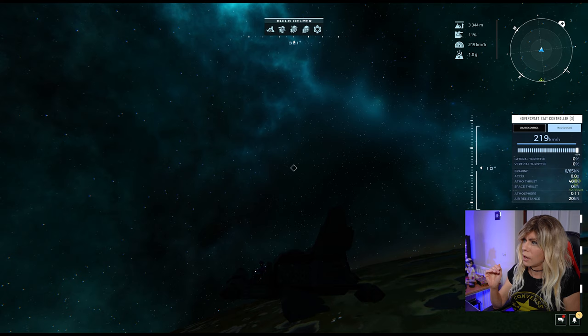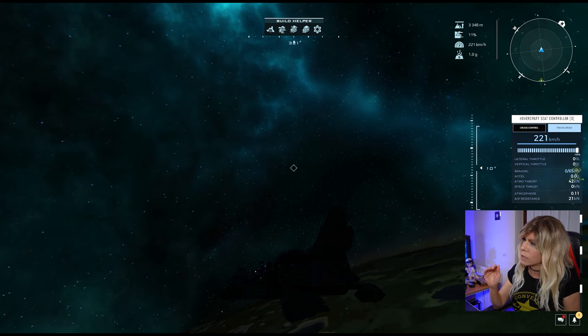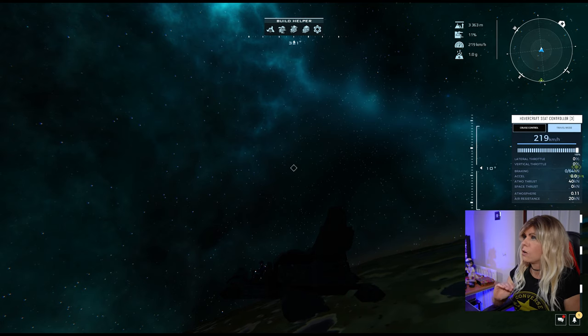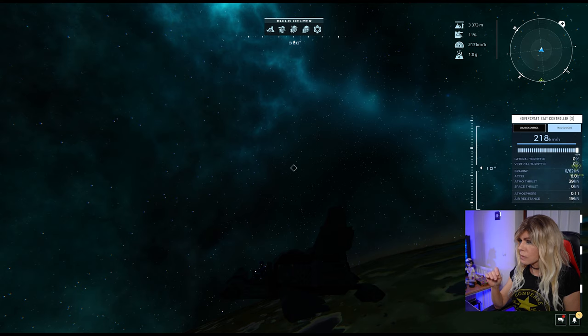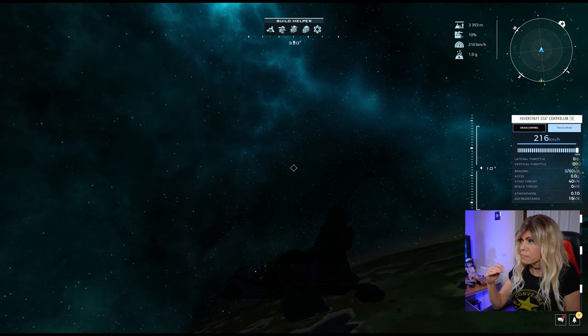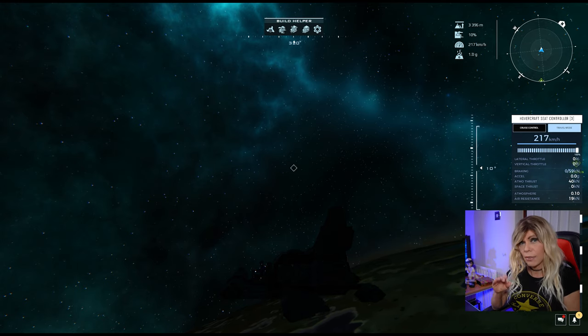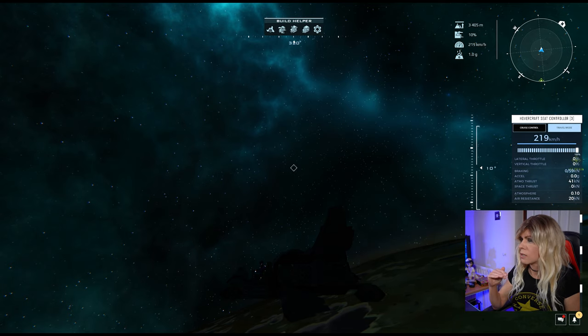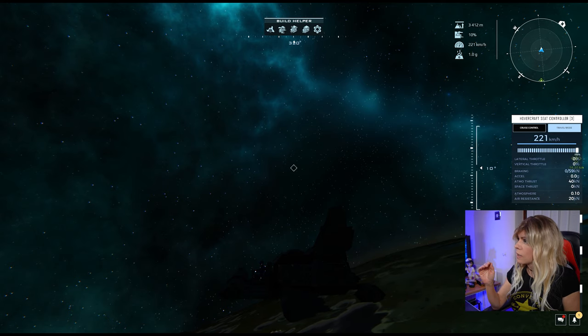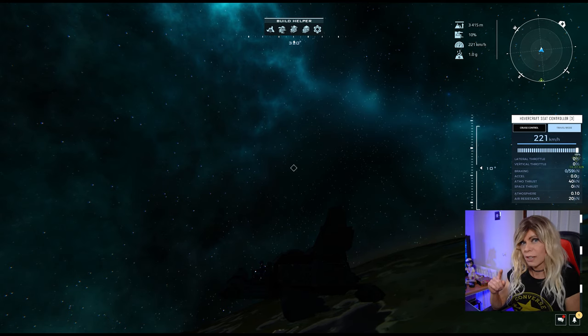I've found just the right angle to create that lift. You can see my atmospheric thrust is dropping drastically — it was in the 80s, it's now 39 kilonewtons because of the altitude. We're now about to hit that 3,400 figure, and in the next few meters we should see the space thrusters start to kick in.